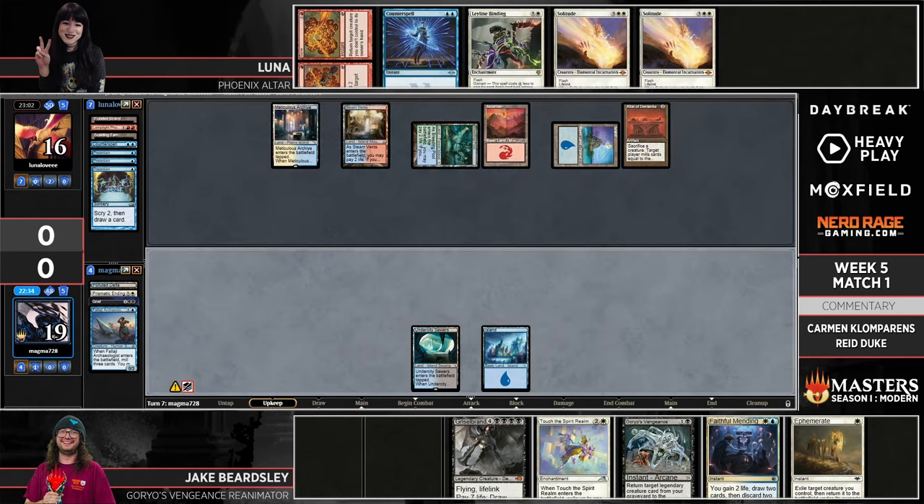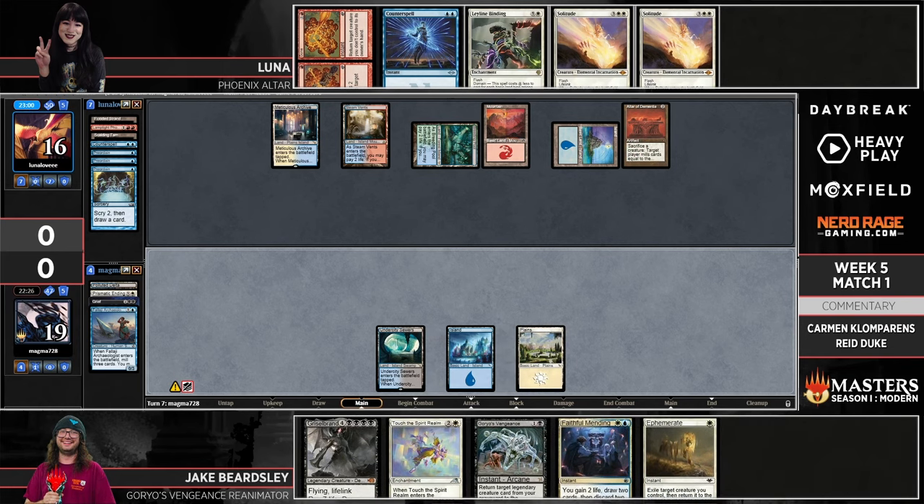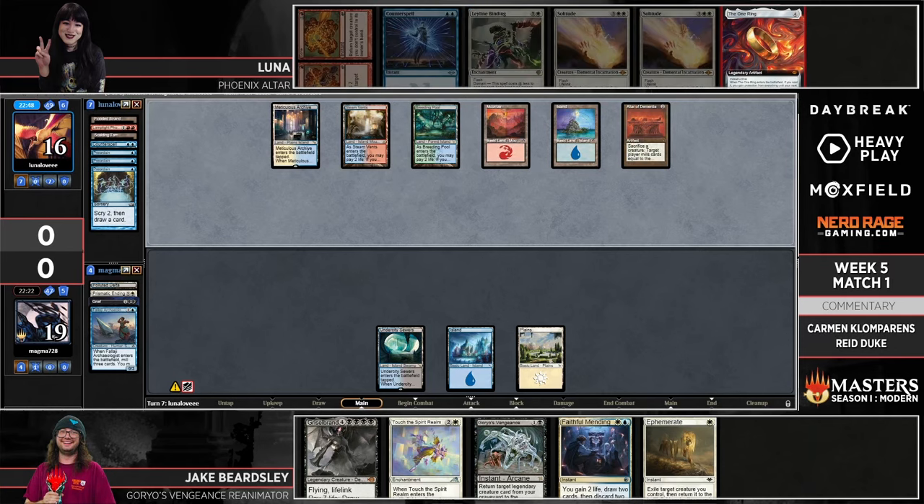A Breeding Pool — not quite ideal, but not bad with Leyline Binding in hand. Just hitting land drops in a game that's slowly paced is not the worst. Speaking of land drops, Jake finds Plains off the top — a sight for sore eyes. But Luna finds the One Ring to potentially recoup some cards. Is this the spot to be greedy and cast it? That's the first proactive thing Luna has found to really capitalize on Jake's bad start.